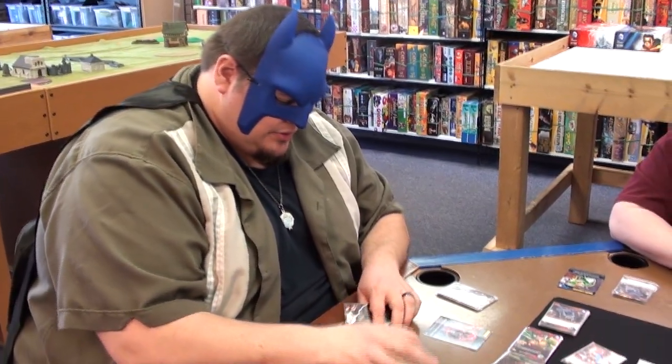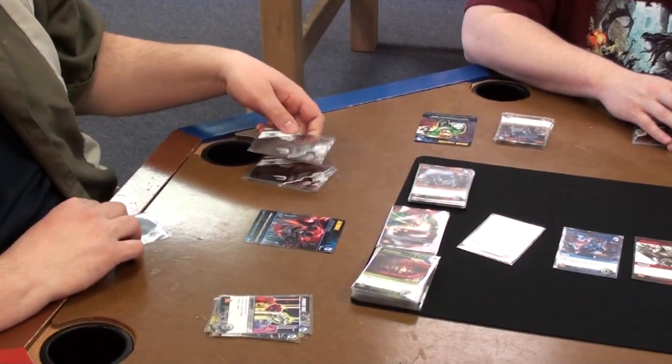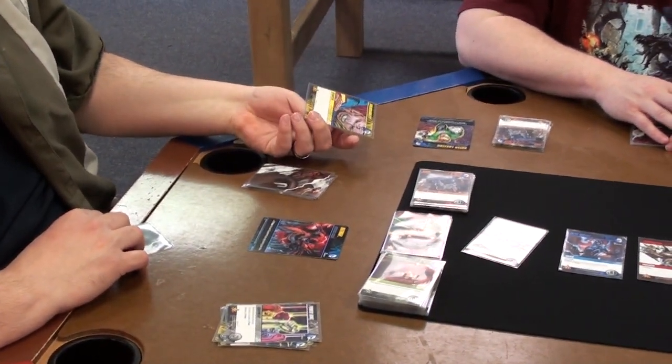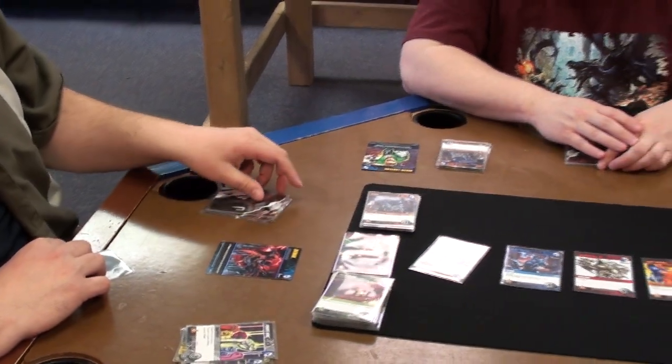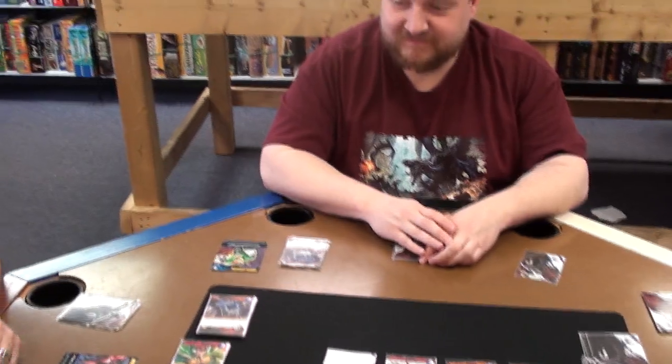Three punches, and then the power ring, which says: reveal the top card of your deck — if it's cost one or greater, plus three power; otherwise, plus two. Obviously it was Schittsville, so plus two. It's a little five, so I'll just pick up this guy.